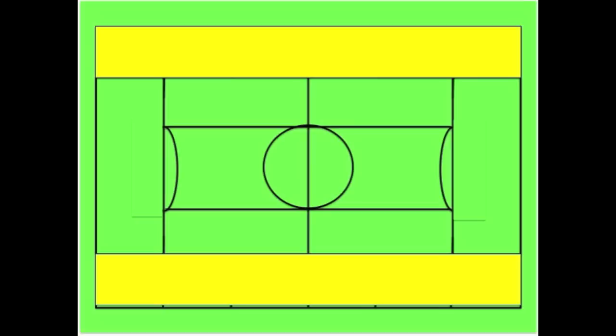You're actually just moving the defense around. The only disadvantage of being in the yellow area is that one side is the sideline, so it reduces the number of options that the player has.